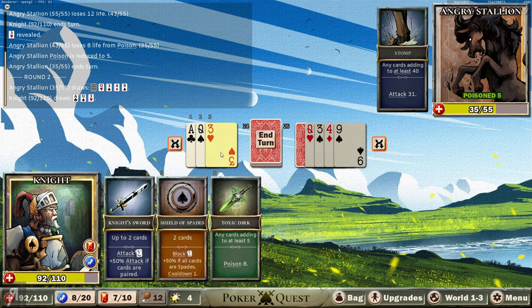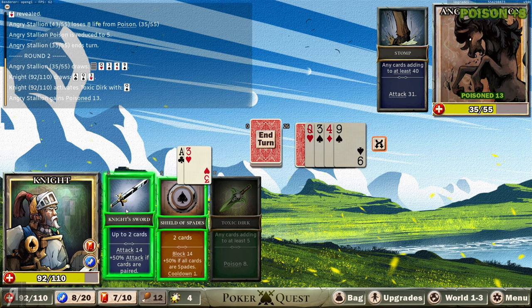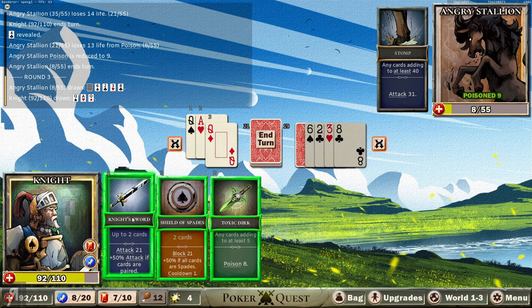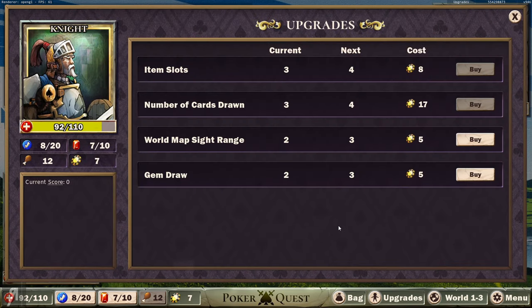He's got 26 now, so there's still no way he can get to 40. We're going to use the queen to activate the toxic dirk, then the ace and the three for the knight's sword, slowly chipping away at him while continuing to apply poison. And I'm just going to finish him off now. That is all she wrote. Easy enough, right? It's easy to understand. Hopefully we'll be able to go through here and see how far we can get.